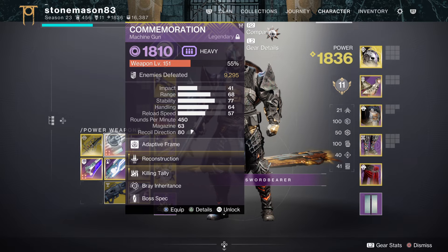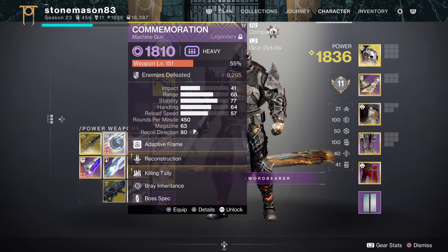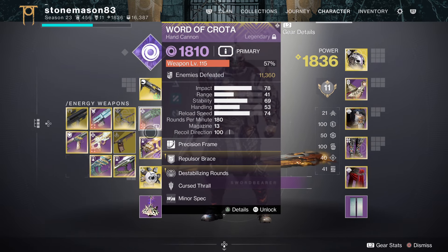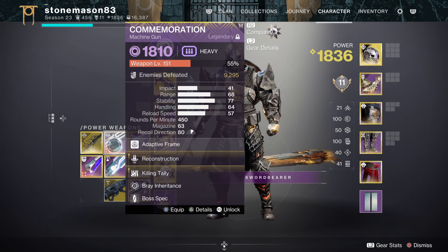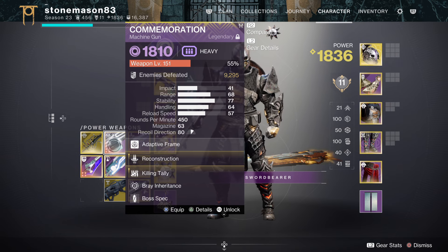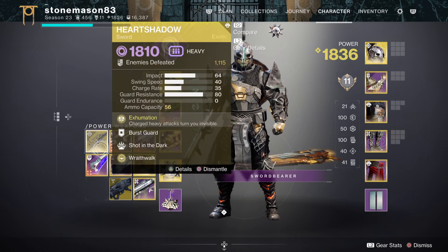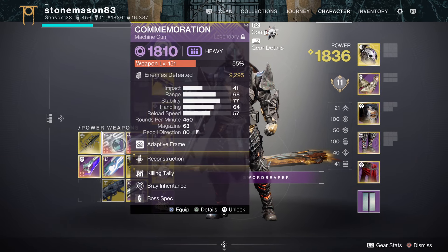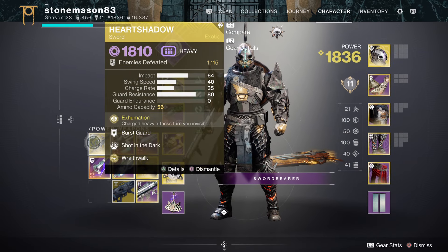I recommend a machine gun on every single loadout regardless of element — arc, void, it doesn't matter. You want a good option for ad clear. Commemoration is my machine gun of choice with Reconstruction and Killing Tally — my general universal roll — which works on any class.